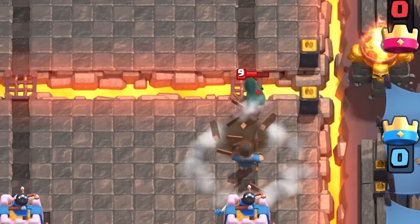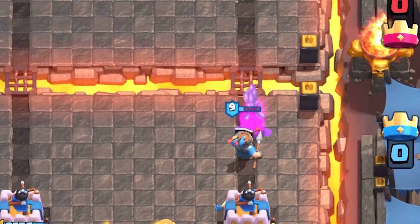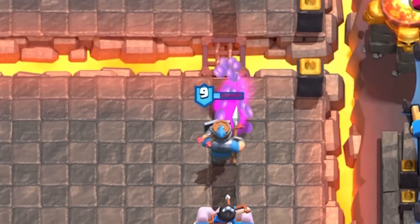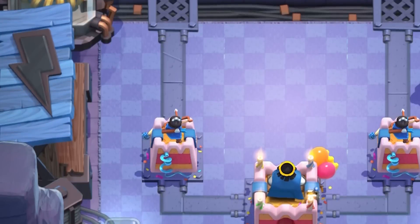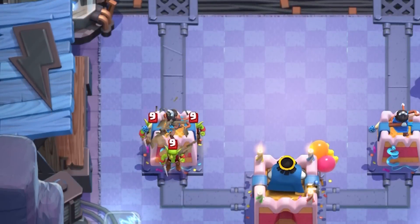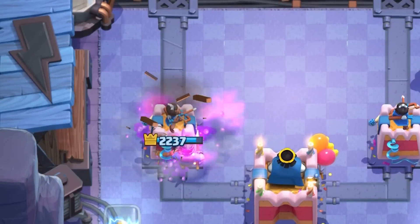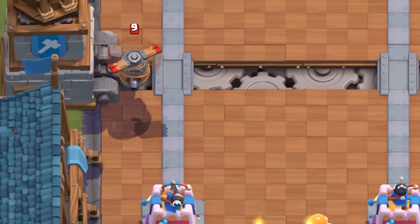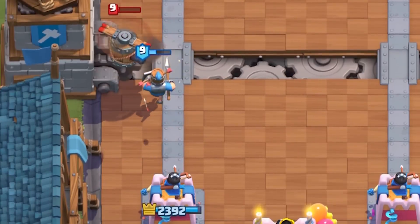Using Royal Delivery with the log can completely stop the royal hogs from connecting for an equal elixir trade. The bridge-planted bandit requires a fast reaction — you'll want to cast Royal Delivery as soon as you see her in order to catch her before she can activate her dash. Any hesitation will result in three painful stabs — that's 297 damage to your tower.